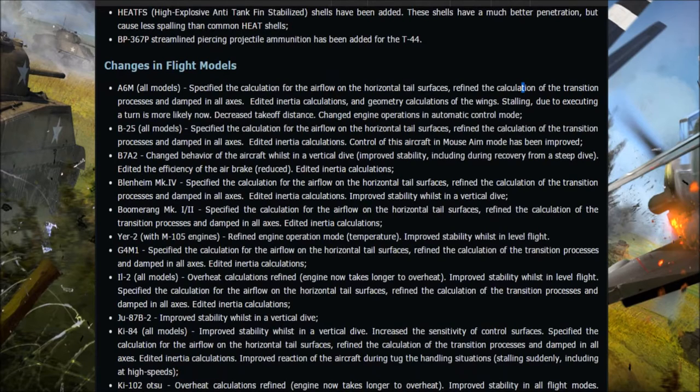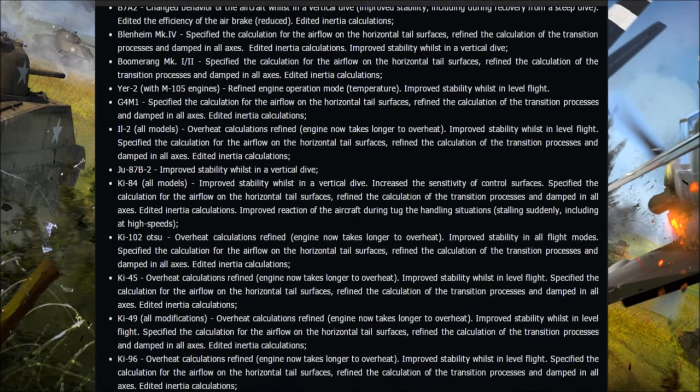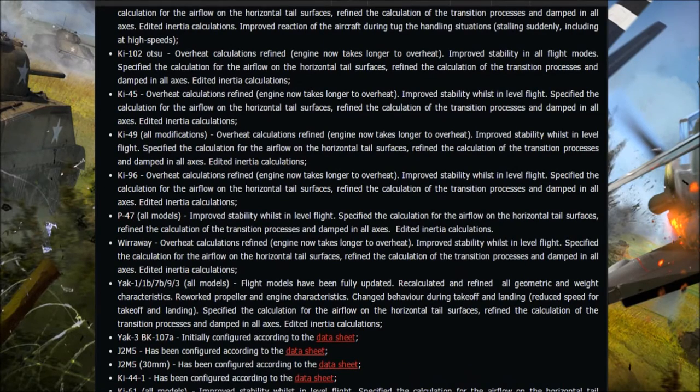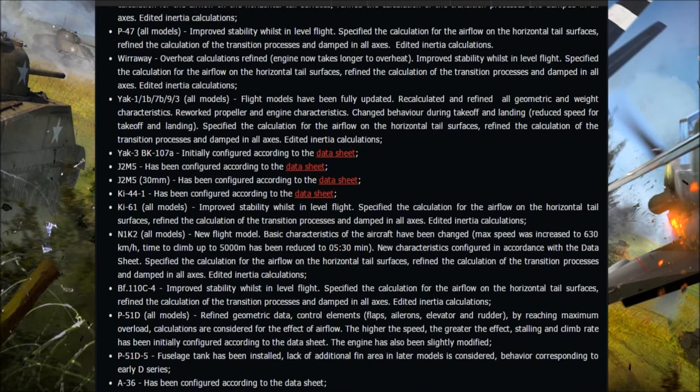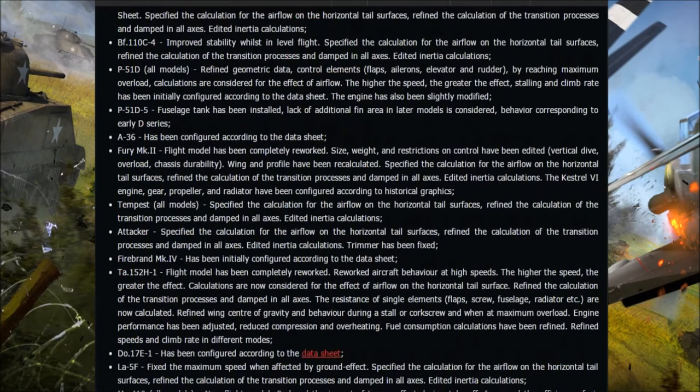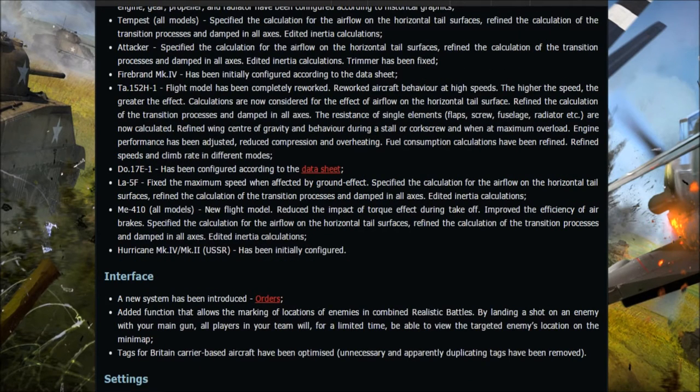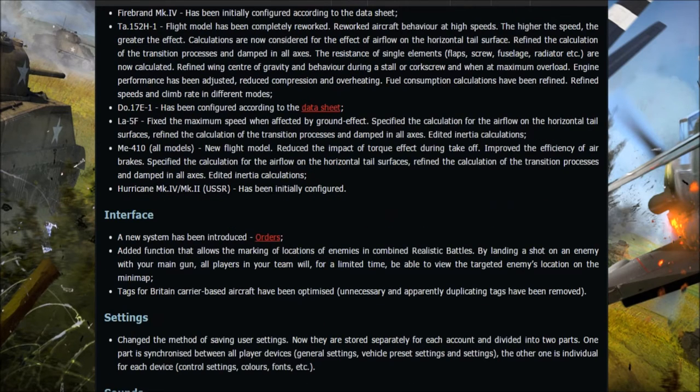There are lots of flight model changes — I'm not going to go through all of them, I'll link the patch notes. Among the highlights: the Ki-49 has improved stability in level flight, the M1K2 gets a new flight model. Notably the TA-152H has had its flight model completely reworked — aircraft behaviour at high speed has been reworked, engine performance adjusted, and compression overheating reduced. The TA-152H was meant to have a two-stage engine and part of it wasn't working properly at high altitude, so hopefully this rework addresses that.